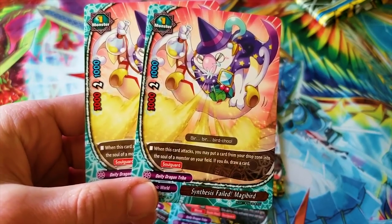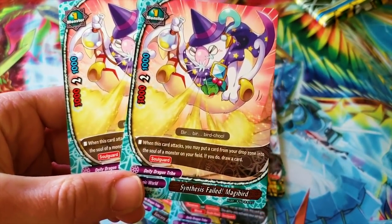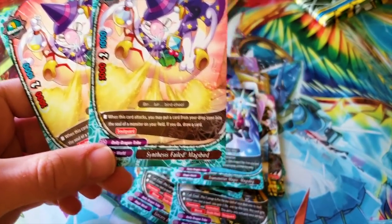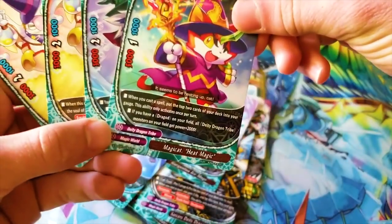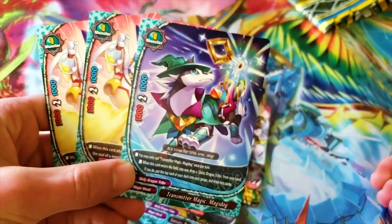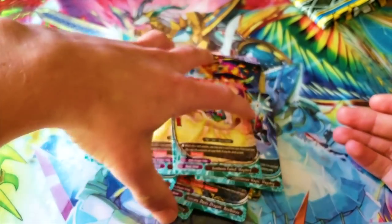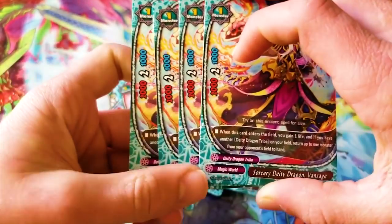Synthesis Failed Magic Bird — oh he's sneezing, he's so cute. It's a 3-2-1 size one. When this card attacks, you may put a card from your drop zone into the soul of a monster in your field — if you do, draw. It fuels Soul Guard and gives a draw — you can use Magidog to discard a card with G Evo, then use Magibird to add that discarded card to the soul of Flare Mage, and then you meet the G Evo requirements. I'm actually going to be running Magibird in this deck — it's a nice little trick.